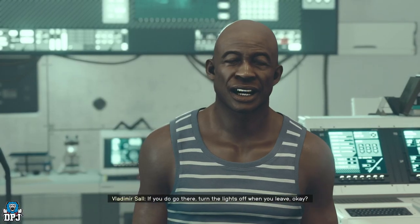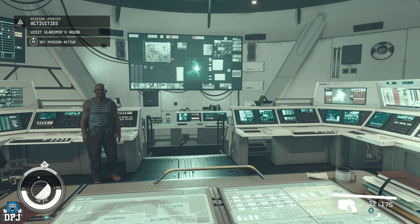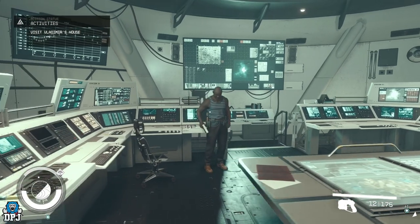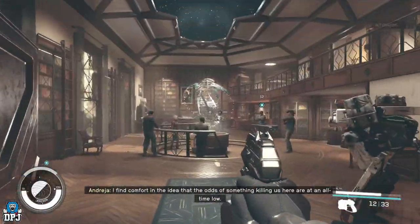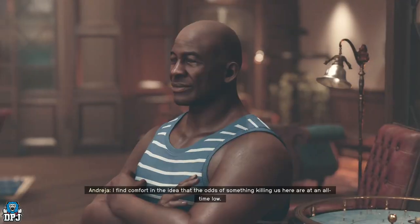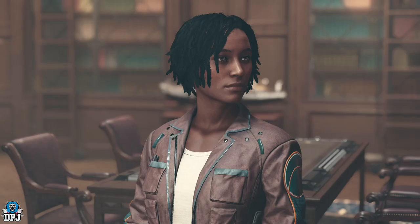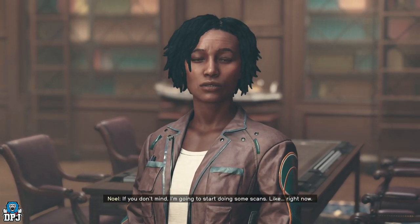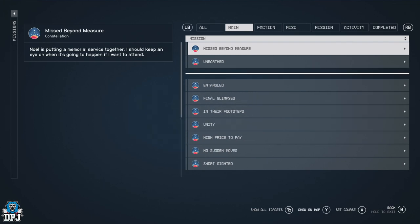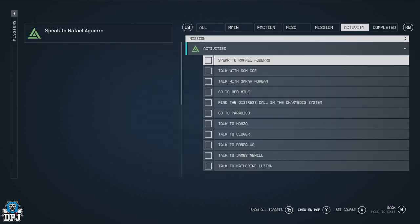Upon selecting this and hearing Vladimir out, you should then see an activity pop up on screen called 'Visit Vladimir's House.' If you are past this point in the story and it isn't there, Vladimir can be found within the Lodge in New Atlantis, Jemison, Alpha Centauri. Head here and see if this dialogue option is there for you.